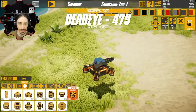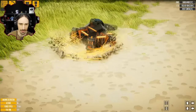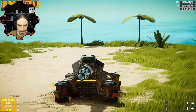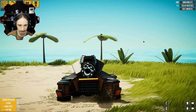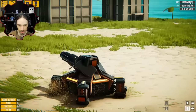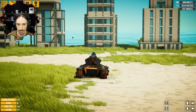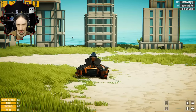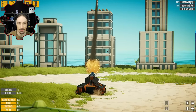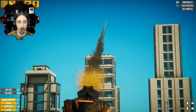Up next we have Deadeye 479 by Lamalba 1003, and this is such a little compact thing. Does it actually go? Okay, it aims. No, it doesn't go — this is just a stationary little thing. E and Q. Q attaches to the ground — probably has insane recoil considering its size. And E... whoa, whoa, whoa.